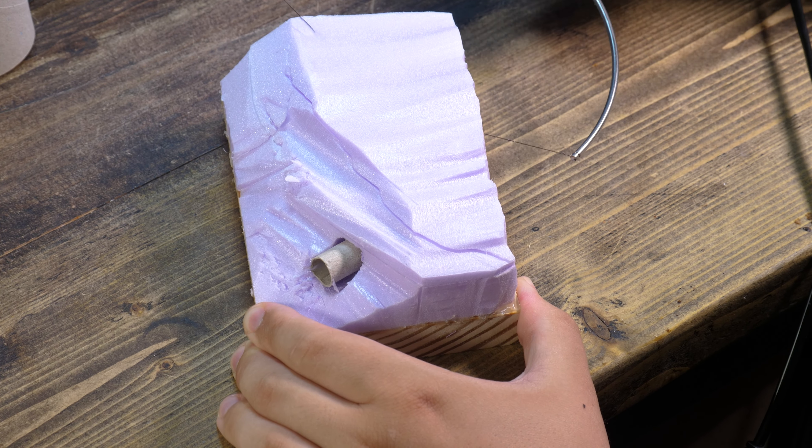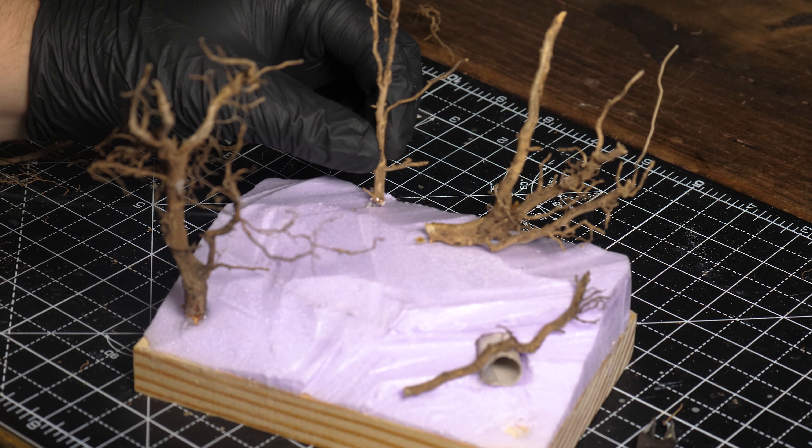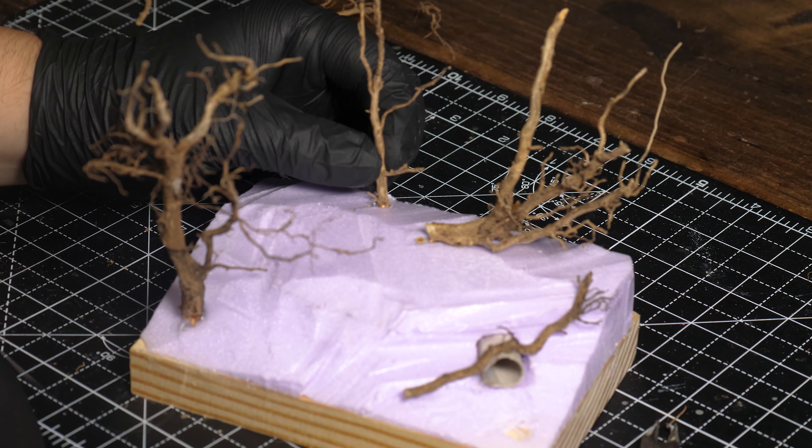I added some roots that I collected in the last episode and super glued them all over the diorama to make it look like withered dead trees. I must say I'm rather pleased how that one branch fitted perfectly over the sewage pipe. I then carved the small road into the foam with my clippers so that the glue and the flocking would have somewhere to attach to.